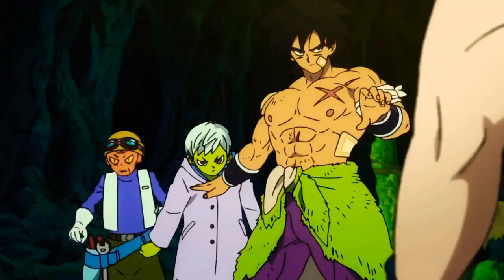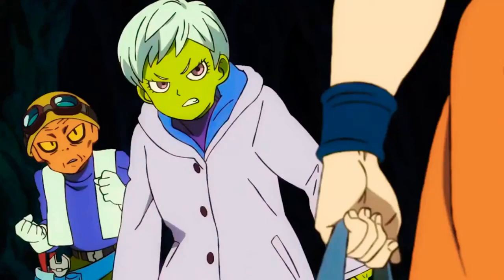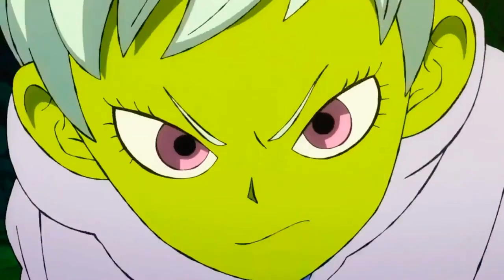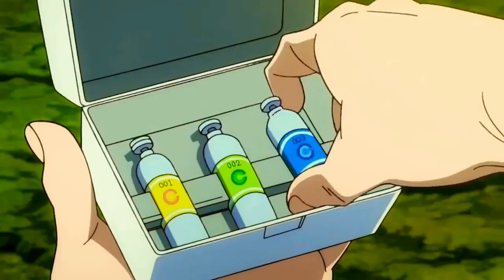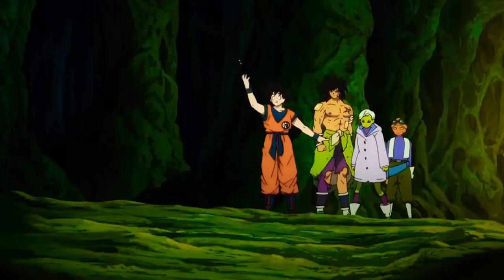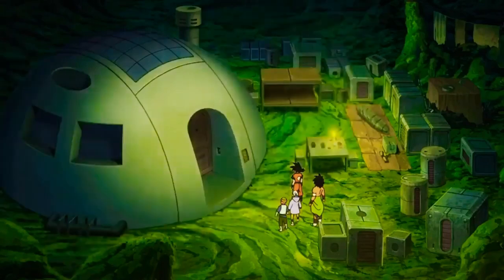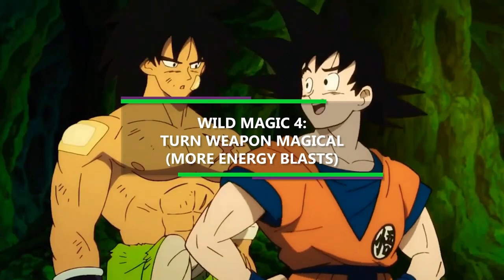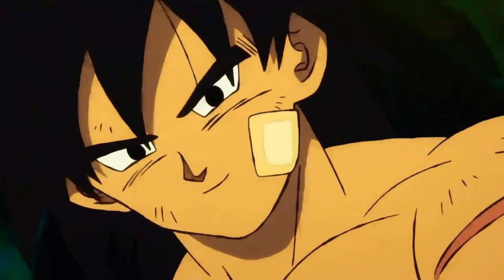The 4th choice is that magic infuses one weapon of your choice that you are holding. Until your Rage ends, the weapon's damage type actually changes to Force, and it gains the Light and Thrown properties, with a normal range of 20 feet and a long range of 60 feet. And if you throw that weapon, it immediately reappears in your hand at the end of your current turn. So while Broly doesn't really use weapons most of the time, we can play this off as another type of energy blast, because you're just going to be throwing the weapon anyways, and it deals Force damage, which feels a bit more magical.